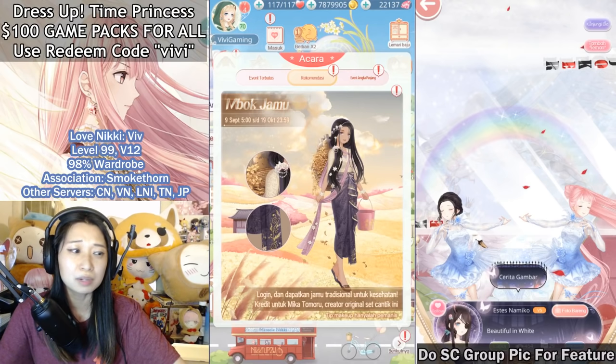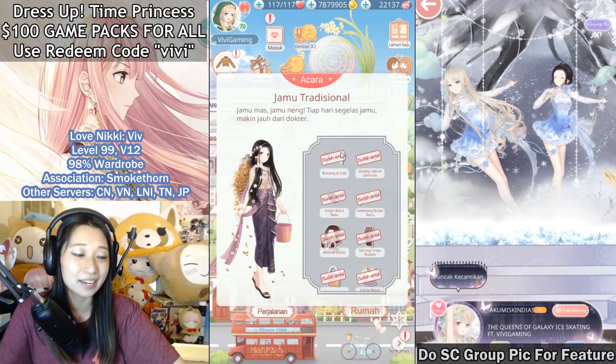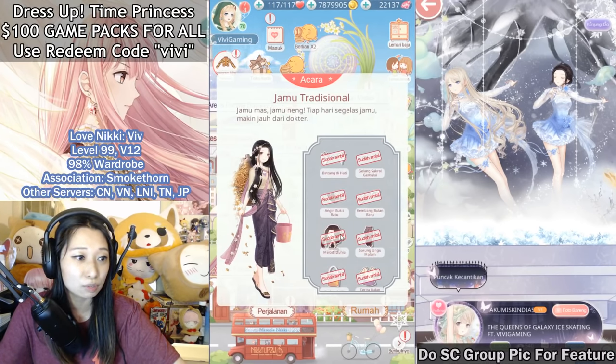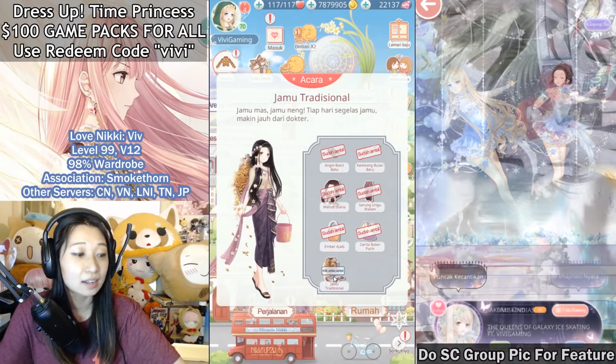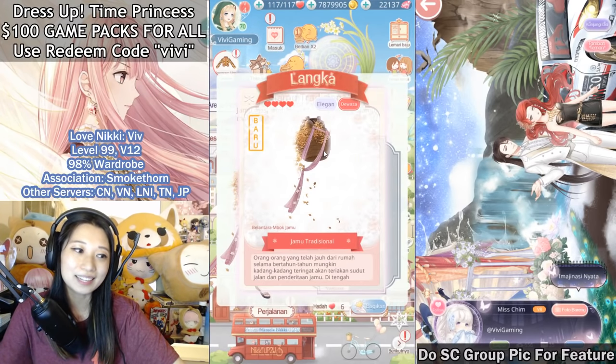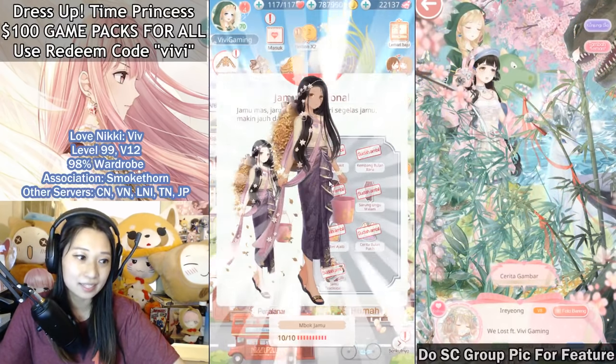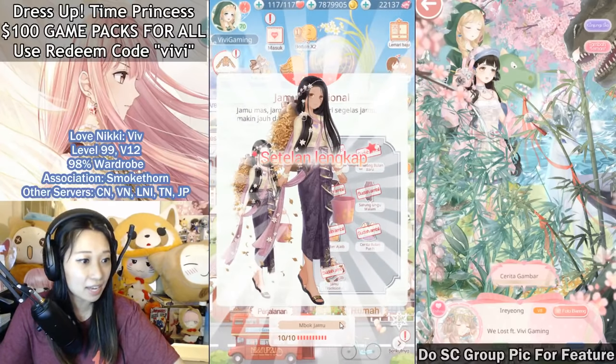Mbok Jamu — I'm so sorry if I am butchering this name. Let's go in here and here are all of the pieces that you can get for the suit: nine pieces total. And right there, on day nine, my final piece — boom. This basket with falling flower wheat petals and this 10 out of 10 suit completed.